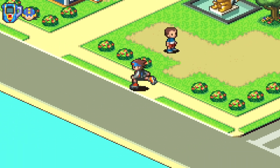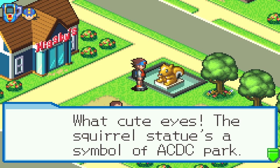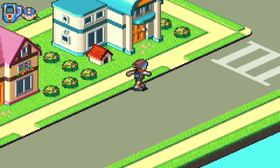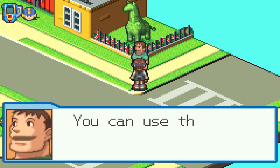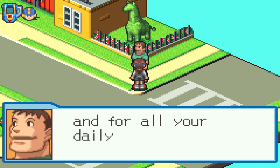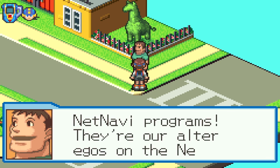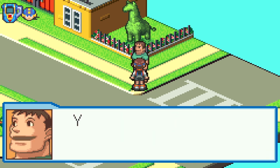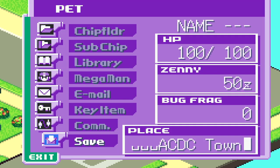I should have paid attention but whatever. The squirrel statue is a symbol of ACDC Part 3. I'm going to wander around here and see what I can get myself into. You can use them for mail, for phones, and for all your daily data needs. The best thing is net Navi programs are your alter ego on the net — like when you get an email and select it from the screen, your Navi will open it for you. You can access the PET by pressing start.